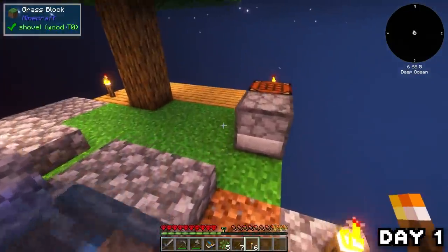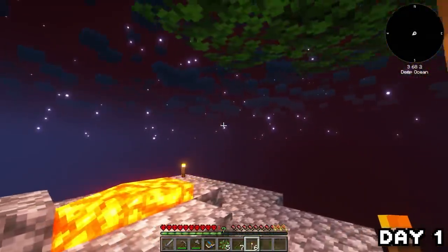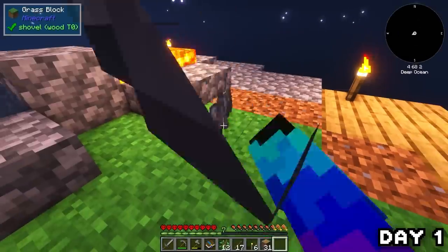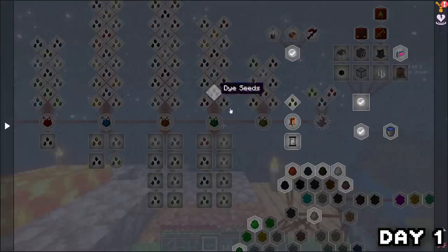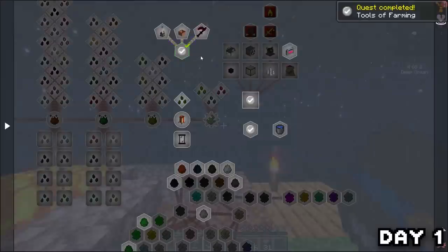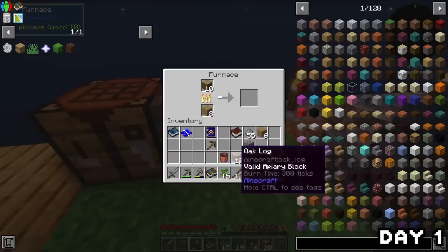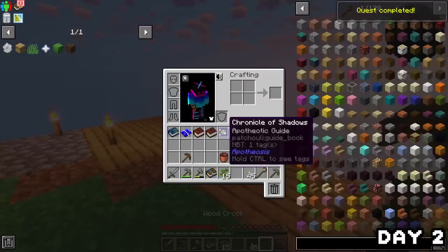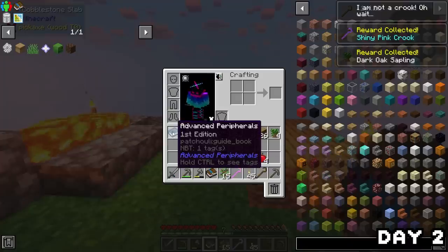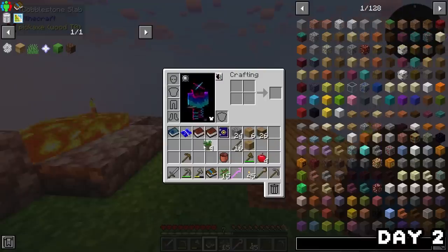The first night fell upon the island, so I spent it growing and chopping trees, gathering stone, looking through the quest book, and making a little bit more charcoal. On the morning of day two I made a crook and got a better one from completing the quest for making one — which makes no sense — as well as a loot chest containing some dark oak saplings.